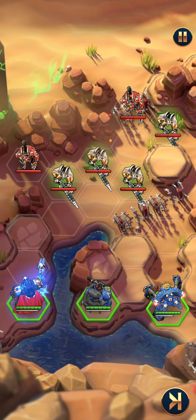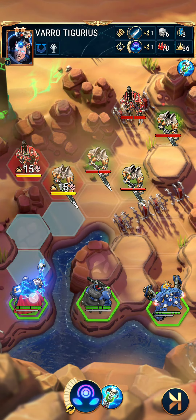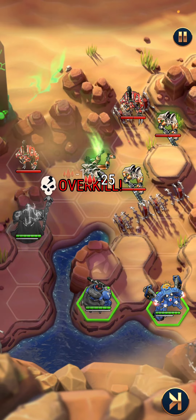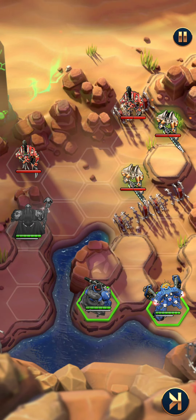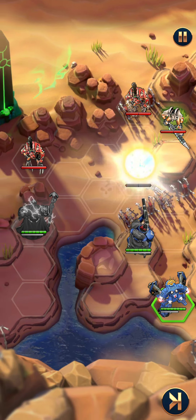One of these guys has the drop thing, and this guy just attacks. We're going to let him do a ranged attack. Oh, I only attacked one guy — clearly I've forgotten how to do this already. Put him there and attack that one.